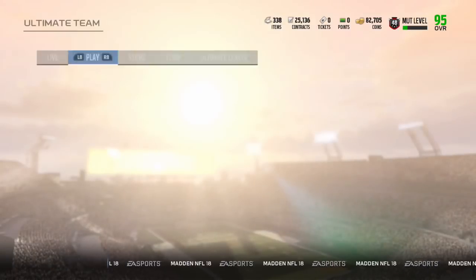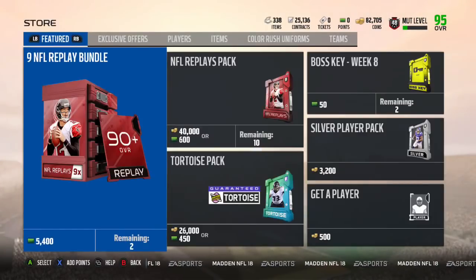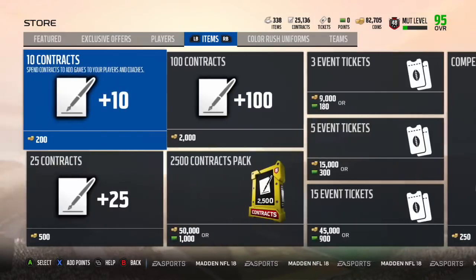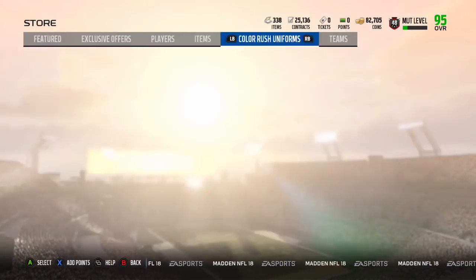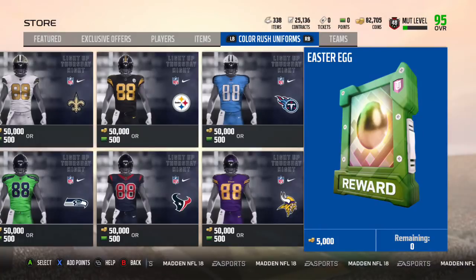Now let's go check the store and go to Players. There are 3 eggs available here for 5,000 coins a piece — this is a one-time thing. There's another one for 5,000 coins. You can get 3 more eggs under the Items tab. Then under Color Rush Uniforms, you can get 3 more eggs at 5,000 coins a piece.